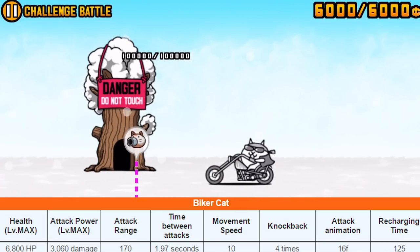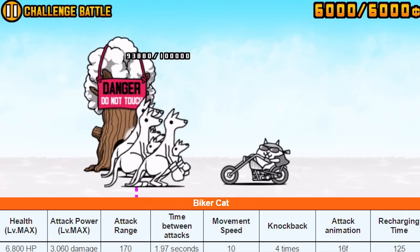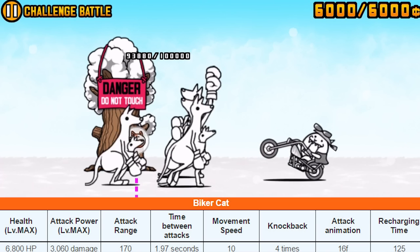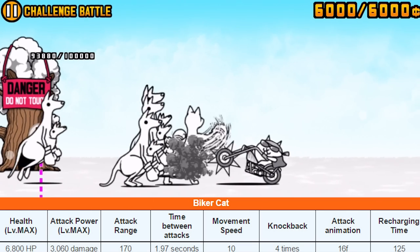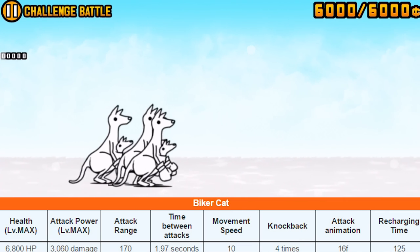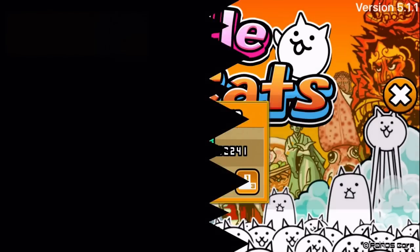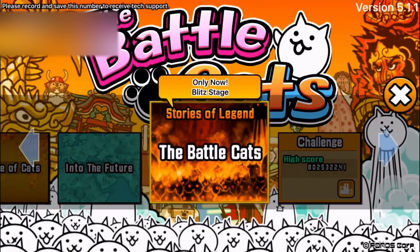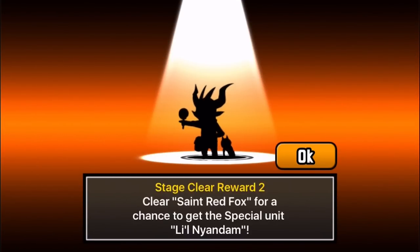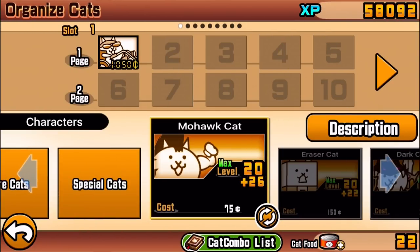What's a bit different now is that the Biker Cat no longer shoots a rocket — instead it uses its front tire with these giant spikes that impale enemies. It's ever so slightly tankier than the first form. Generally in this game, evolved forms have slightly better HP and/or attack, though not always — but it tends to feel a bit tankier in practice.